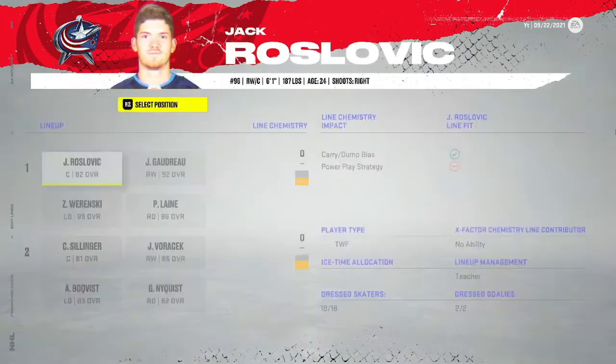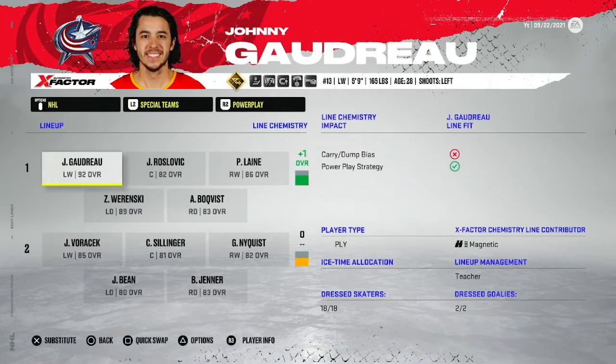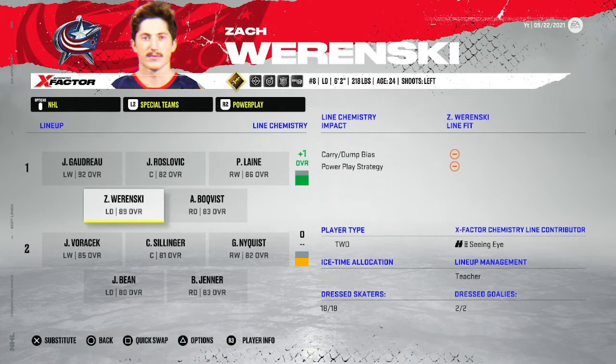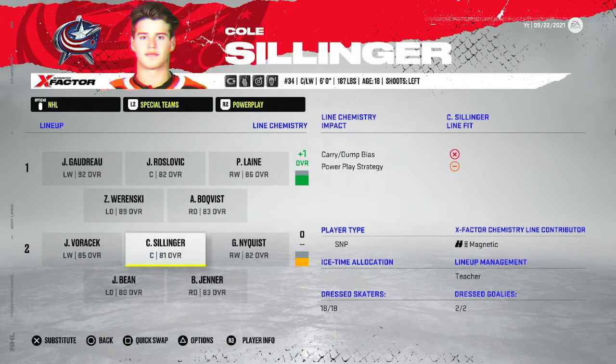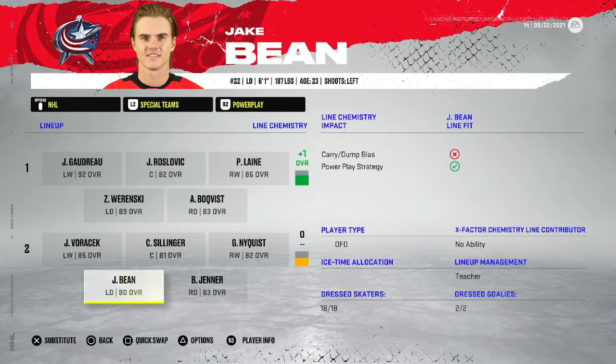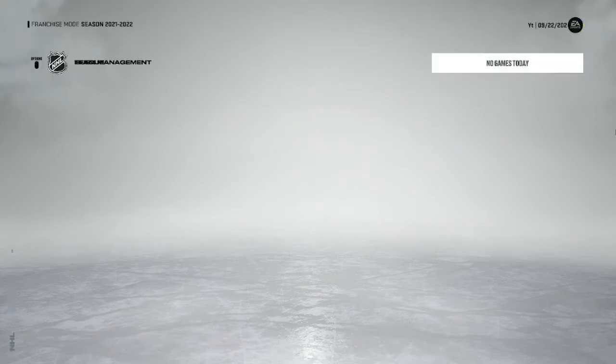Special teams to start: first power play unit has Gaudreau, Roslevic, Laine, Boqvist, and Werenski. Second unit has Voracek, Sillinger, Nykvist, Jenner, and Bean. That's what they have for all their lines before making any trades or anything.